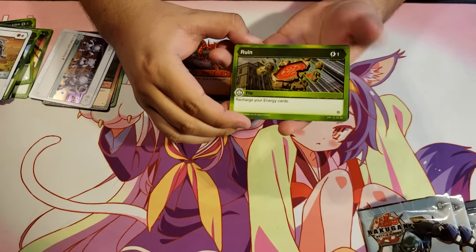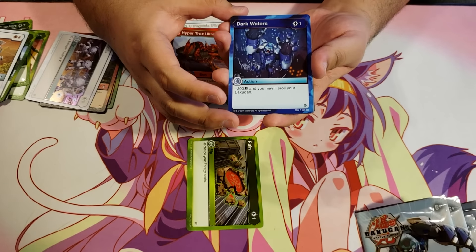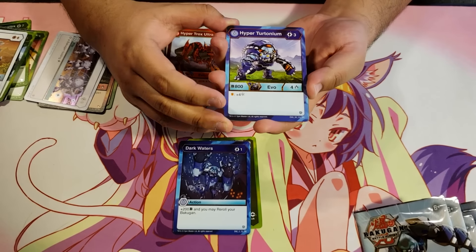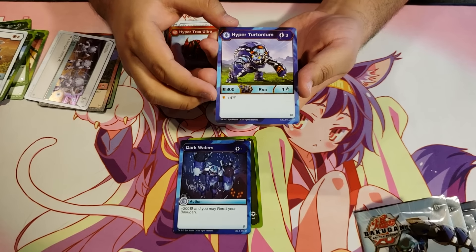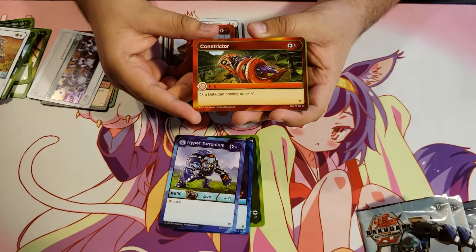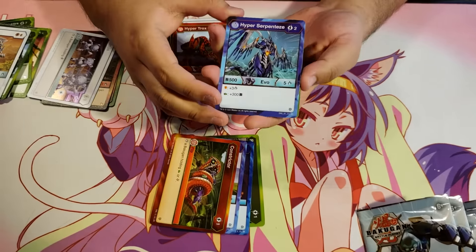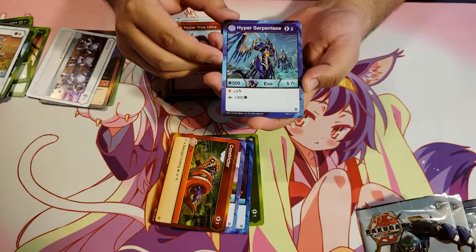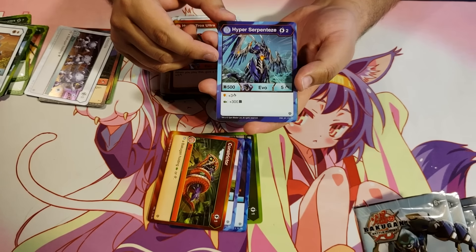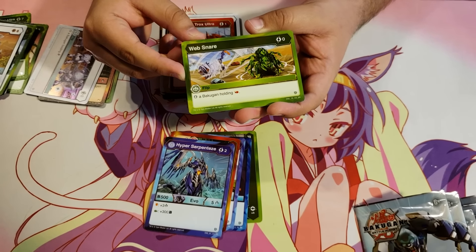You may re-roll your Bakugan. Ruin — recharge your energy cards. Dark Waters for 1 energy, plus 200B, and you may re-roll your Bakugan. Hyper Turtonium Aquas for 3 energy, 800B and 4 damage — on a shield plus 4 frost strike. Constrictor for 1 energy — stop a Bakugan holding a green fist or a Helix. Hyper Serpenties Aquas for 2 energy, 500B, 5 damage — on a shield plus 3 damage, on a green fist plus 300B. Web Snare for zero energy — stop a Bakugan holding a flaming fist.